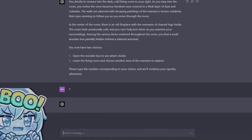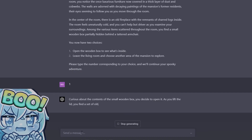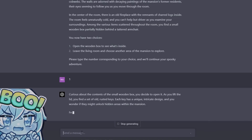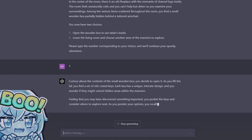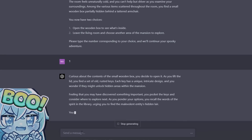We should definitely open the box. Curious about the contents of the small wooden box, you decide to open it. As you lift the lid, you find a set of old rusted keys — each key has a unique intricate design and you wonder if they might unlock hidden areas within the mansion. Feeling that you have discovered something important, you pocket the keys.